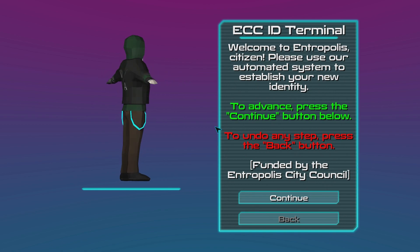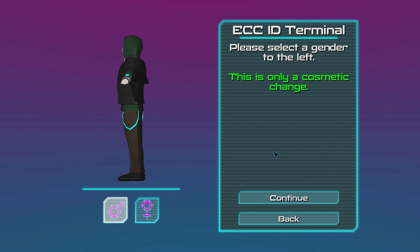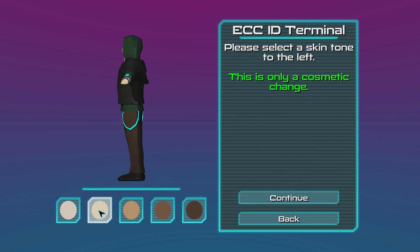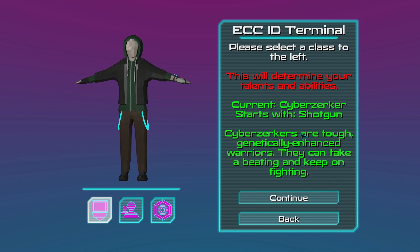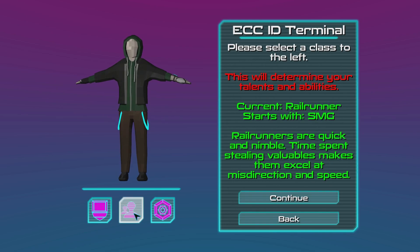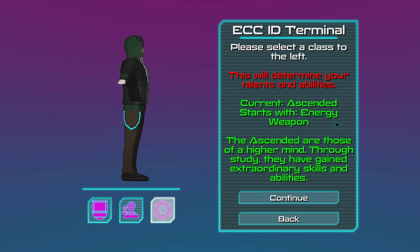There are three character classes. Welcome to Entropolis, citizen — please use our automated system to establish a new identity. Select a gender — I'll be a lovely man. Oh, look at his suspenders. Select a skin — I'll just go for pale. Select a class: the Cyberzerker starts with a shotgun — tough, genetically enhanced warriors who can take a beating and keep on fighting. The Railgunner starts with an SMG and is quick and nimble. And the Ascended starts with an energy weapon — those of a higher mind who have gained extraordinary skills and abilities.